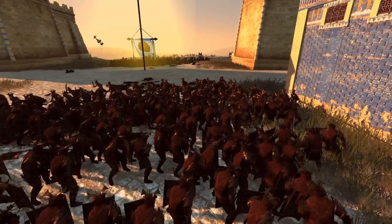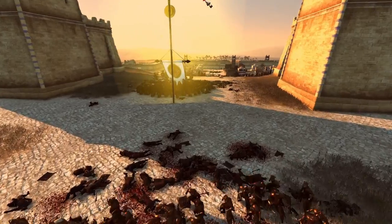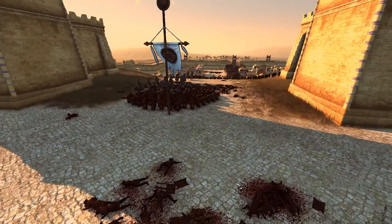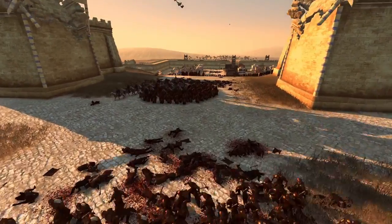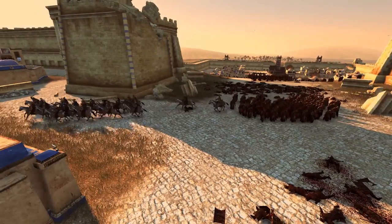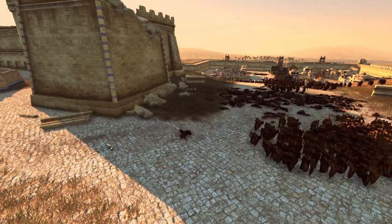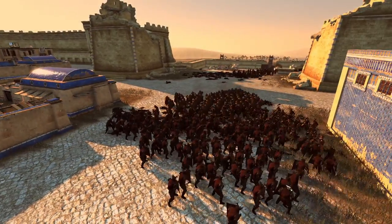They're capturing this tower. I think they're trying to stay in the middle of the tower so they don't get attacked when it crumbles. They don't lose any men - they did it right. They might have lost some cavalry, but no - the cavalry was fine. And there we go - they can go in to support my general.